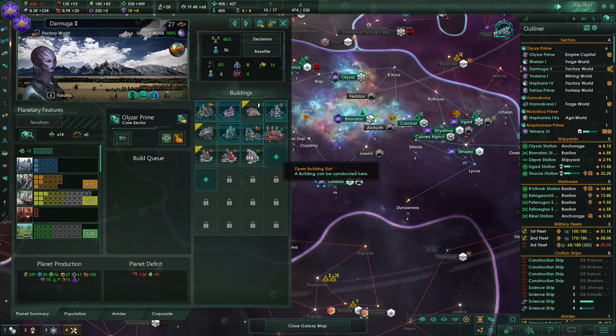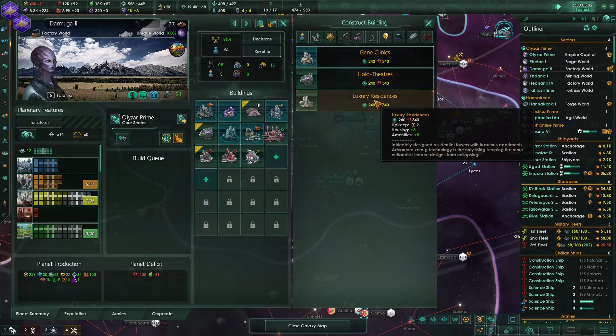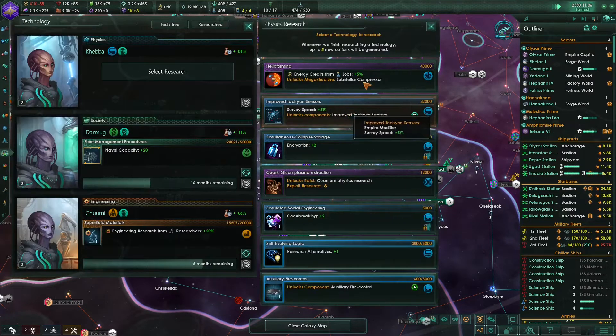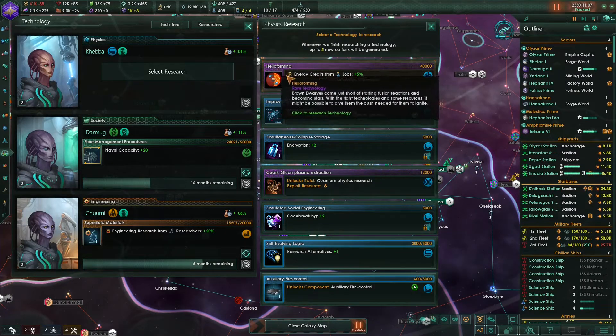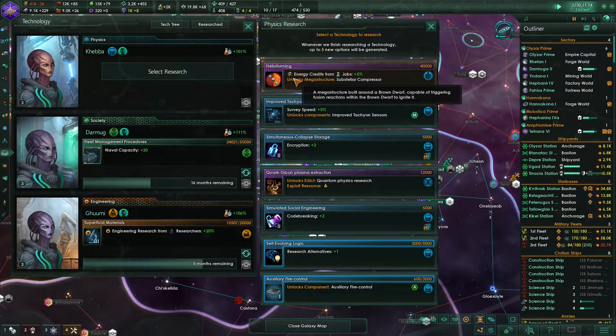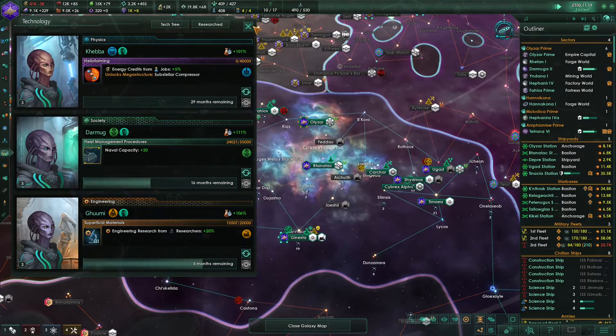We need some housing over here, so let's build the luxury residences. And we have unlocked advanced shield capacitors. Let's unlock the substellar compressor - a megastructure built around a brown dwarf capable of triggering fusion reactors within the brown dwarf to ignite it. This should also increase our energy credits output from jobs, so this should be kind of useful.